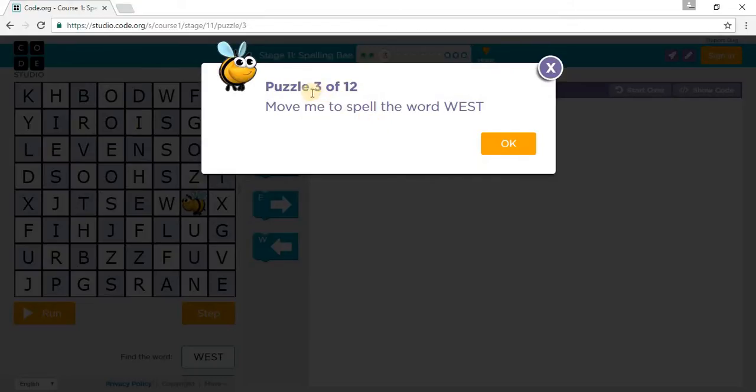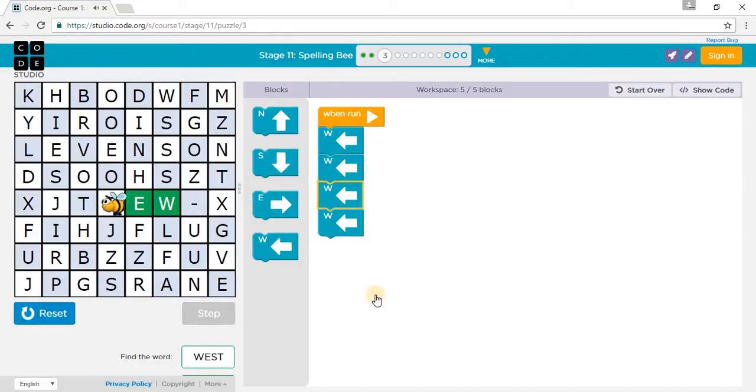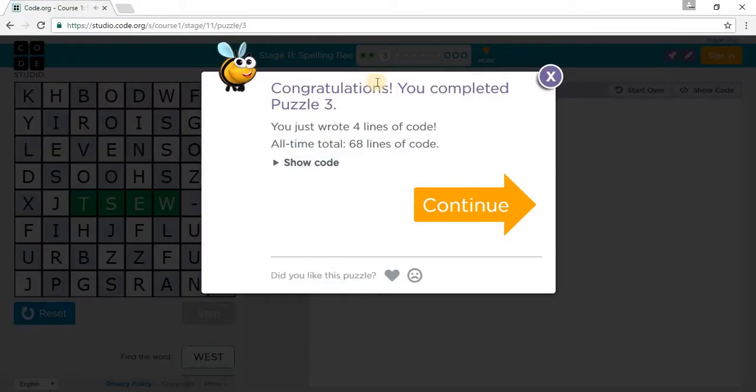Puzzle 3 says: move me to spell the word WEST. Move west to spell each letter: one west for W, another west for E, another west for S, and another west for T. So we need four west moves: 1, 2, 3 west, and press RUN. We've completed Puzzle 3.